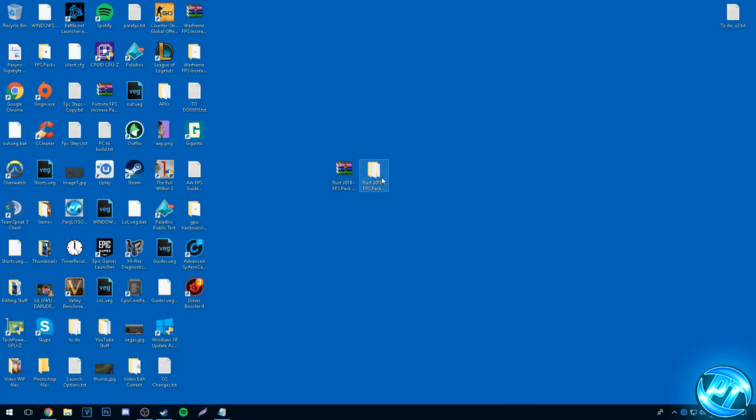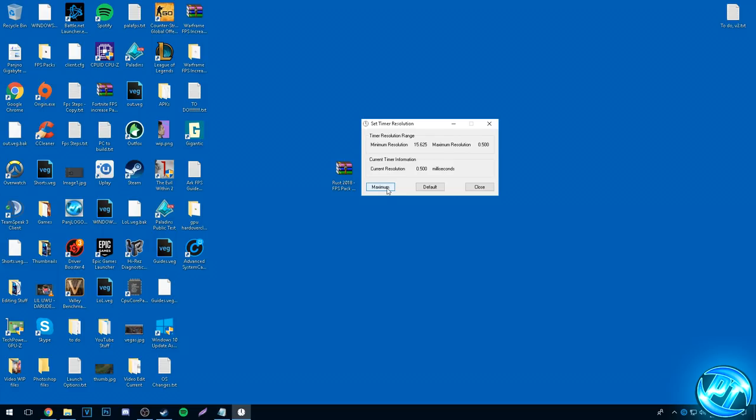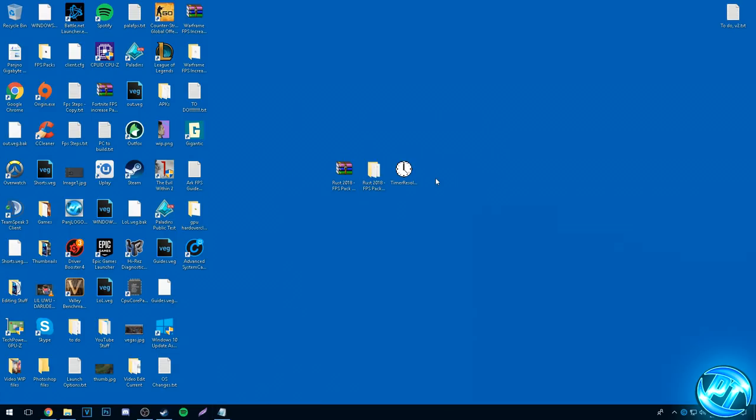There's only one last step left: go into the FPS pack provided, get the TimerResolution.exe and put it on your desktop. This will lower latency and ensure Windows can access your resources as fast as possible, so the game, operating system, and hardware can communicate at the fastest rate possible to prevent stuttering, hitching, and ensure the best FPS with the lowest latency. Simply hit the Maximum button and minimize the program while playing. Once you're done playing, open the program back up, hit Default, and close it.